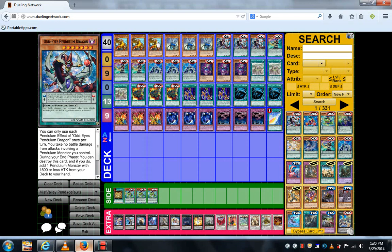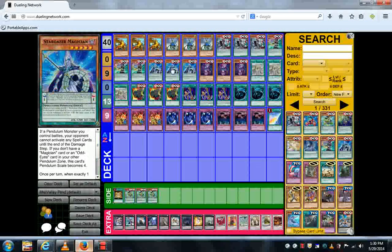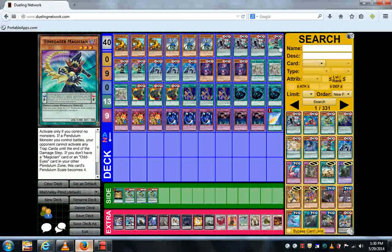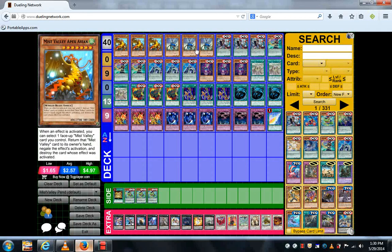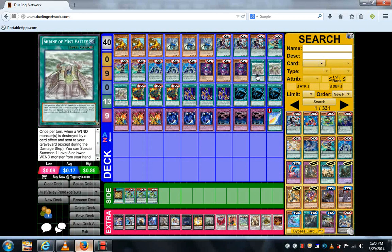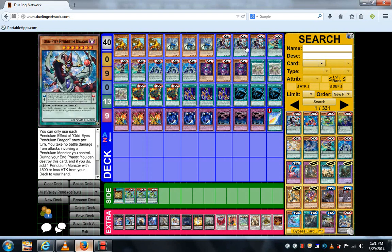You can also combine Time Gazer and even Odd Eyes Pendulum Dragon — those two combined can get you the pendulum scale to resummon Apex Avion. Also, if you use Stargazer and Time Gazer, you can pendulum summon Miss Valley Soldier as well, or you can just normal summon him. The ability to get multiple monsters on the field works, and if you have the field spell, Apex Avion, and Miss Valley Soldier — or even two copies — that gives you up to four negations. Lots of spam right there, a lot of power, and the pendulum monsters go into your extra deck so you can resummon them through pendulum summoning.